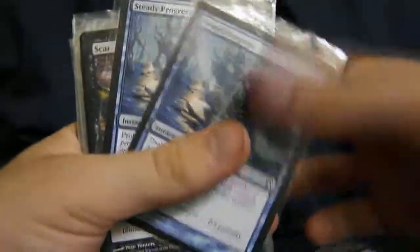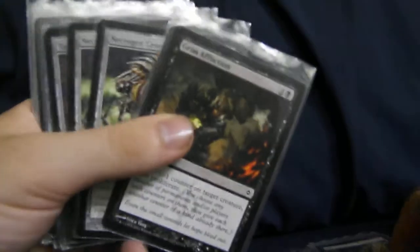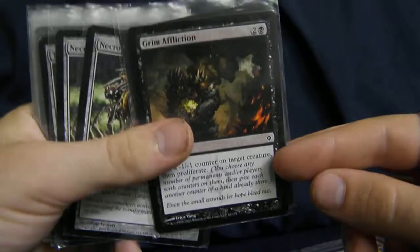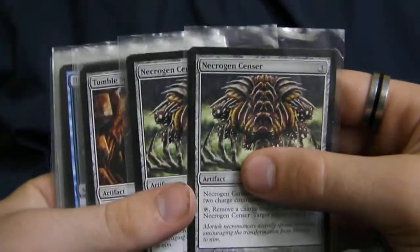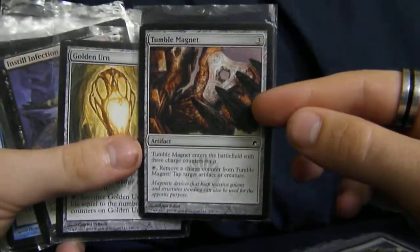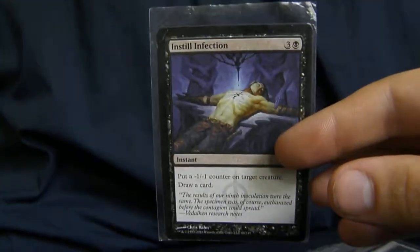That's when this stuff comes in. Steady Progress — wonderful card. You have a Scar, that is two mana, get your counters. Grim Affliction — this deck needs maybe more of these, arguably one of the best proliferate cards in the Scars of Mirrodin block. Necrogen Sensor is very great if you have a lot of proliferation, which this deck does get. Tumble Magnet, which becomes unstoppable. Golden Urn, if you want to feel like an evil person. Distill Infection is pretty expensive, and I would replace it if this was my deck with another Grim Affliction.